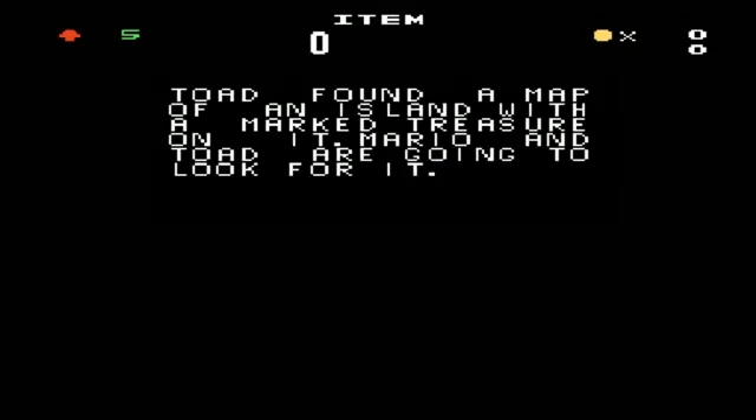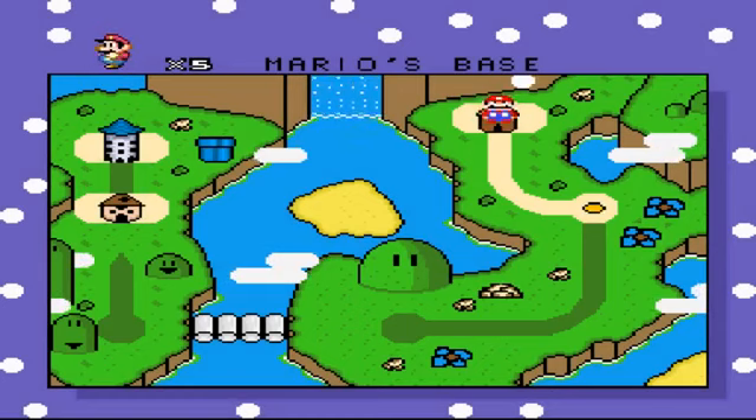Let's move on to the next Mario hack difficulty. Not sure, but apparently Mario's on a treasure hunt, as evidenced by 'Mario's Treasure Hunt' being the title of it. Oh look at this, we got like cinematic stuff. Toad found a map of an island with a marked treasure on it — Mario and Toad are going to look for it. I don't want Toad with me. He's terrible.